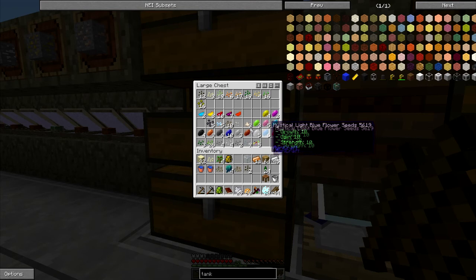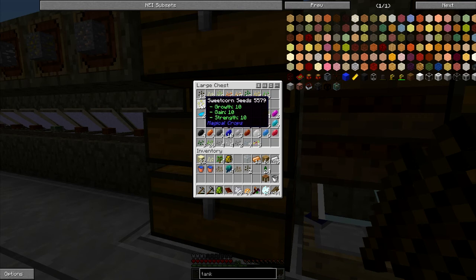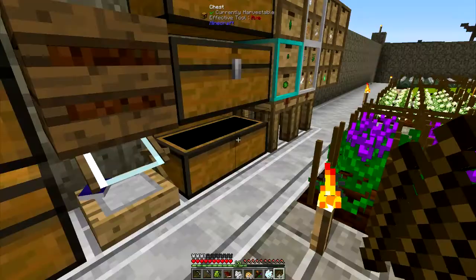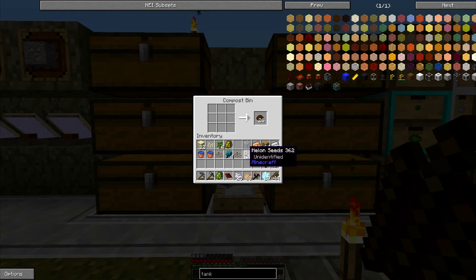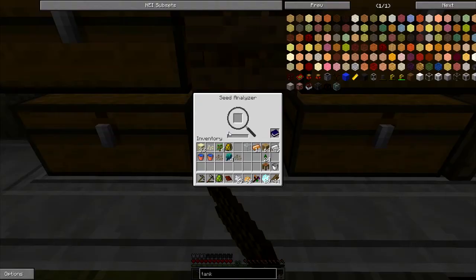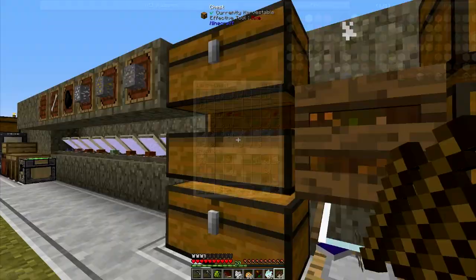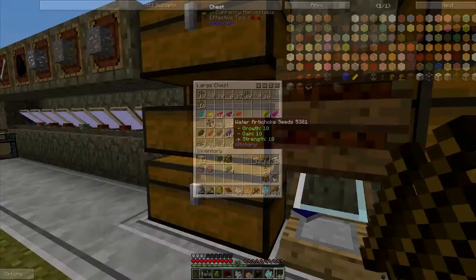These are all my 10/10/10 seeds - all the mystical flowers. I think I have pretty much all of the witchery plants except for one which I have to go to the dream world to get. Working on sweet corns at 10/10/10 and working on cucumber and chili at the moment. I'll be working on blackberries at some point in the near future. I'm going to pop the melons - I don't really need pumpkin. I can use the artichokes; I have a decent stock of those now.